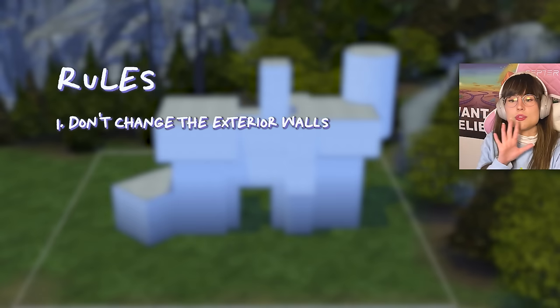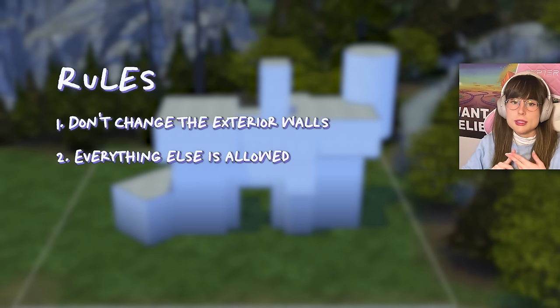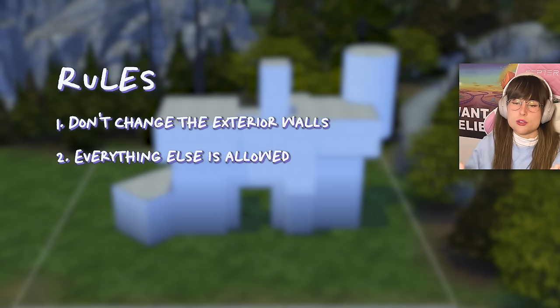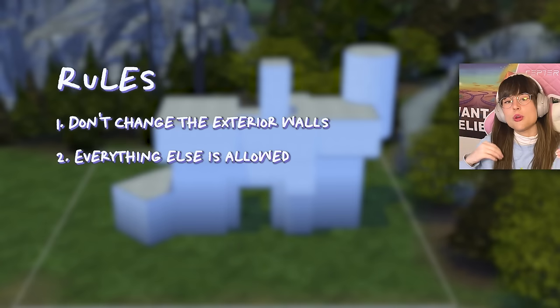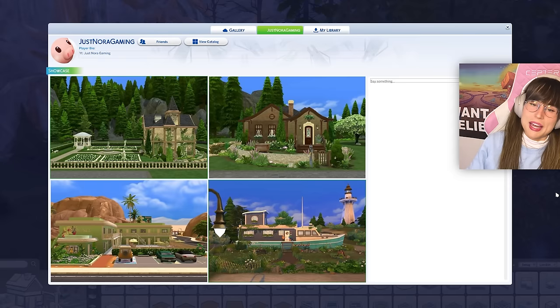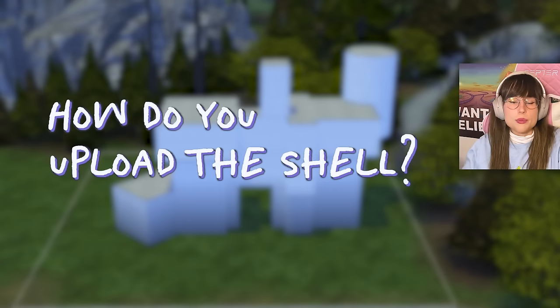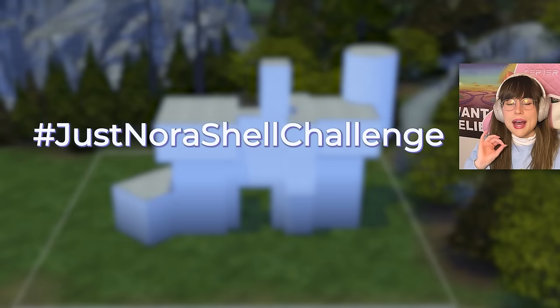I've made something really horrible and I'm so sorry. Now for the rules: you're not allowed to change any exterior walls. The exterior walls stay, but you are allowed to put up fences, half walls, platforms - all of that. You can do whatever you want with the interior walls. You can find this shell on my gallery under 'nora gaming' - it's called 'just nora shell challenge'.